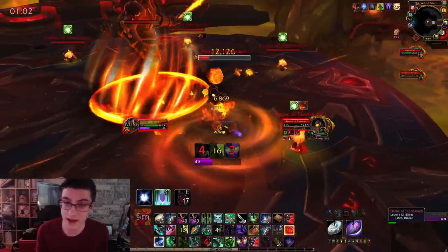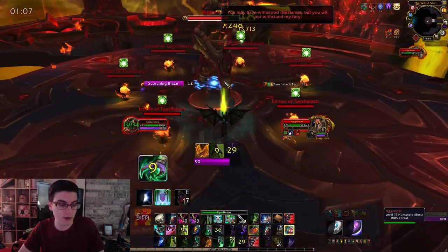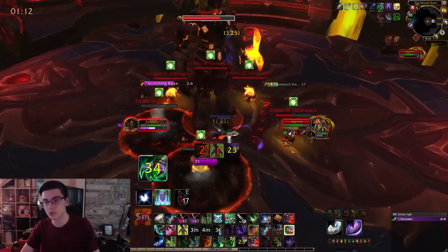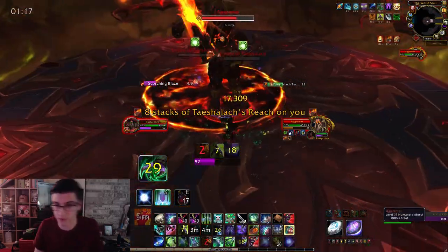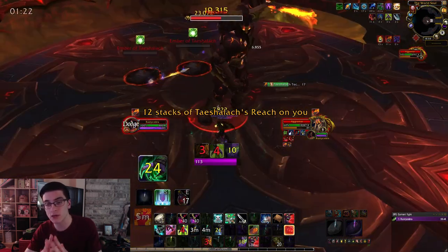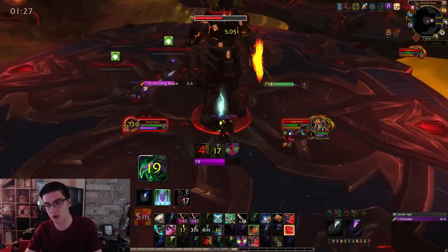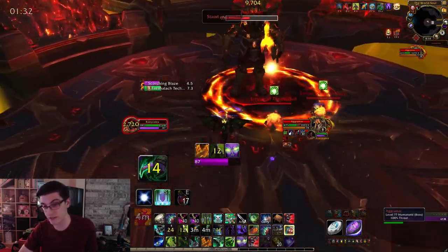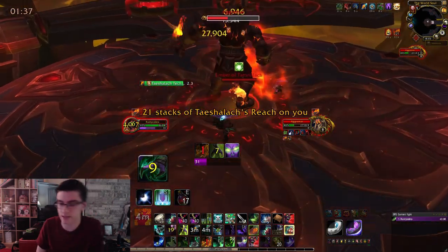Once you push the boss to 80% health, he will go into his first intermission. You need to kill both of those Flames of Taishalak, the two big adds, and you're also going to have these Embers of Taishalak. If these Embers reach the boss, they're going to explode and put a stacking dot on you. You can stagger this — if you kill one of the Embers of Taishalak, they'll go into that pool behind the boss and eventually respawn. You can just let them all hit the boss if you're geared enough, or if you're taking too much damage from the dot, simply kill the Embers of Taishalak until your dot falls off.